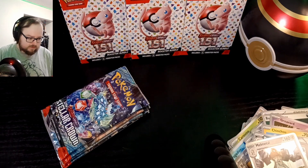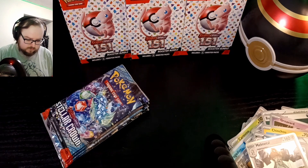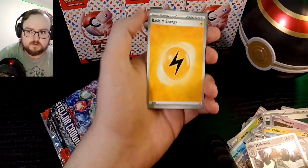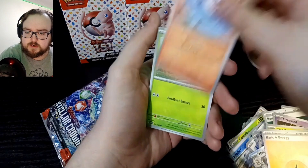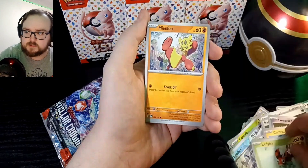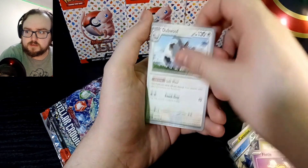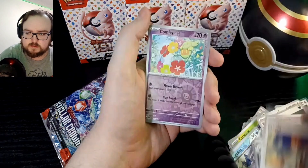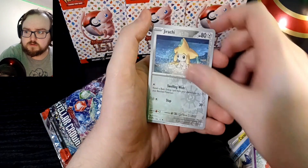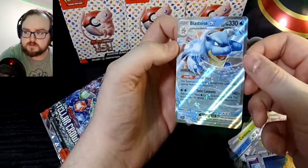That was number five, so this is the sixth pack — crossing the halfway point. Basic Energy, Scorbunny, Lady Bu, Vine Fu or Mean Fu, Little, Double, Pangoro, Crispin, reverse Comfy, reverse Jirachi, and a Blastoise EX. Pretty nice, big man Blastoise.